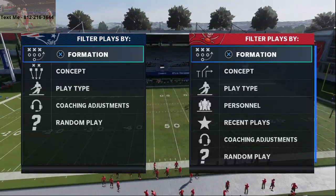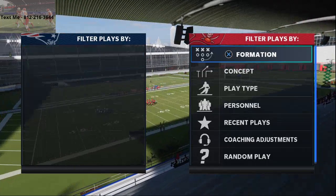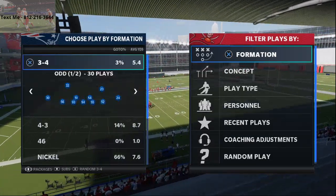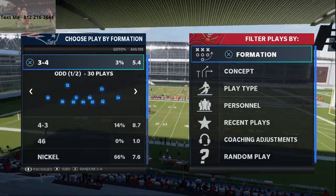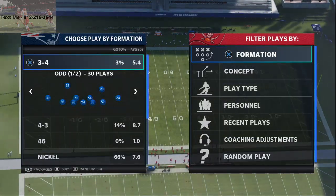In today's video, I'm going to be breaking down a simple blitzing concept to make your base rush more effective in Madden 21. This is a simple three-man pressure that you can use from any formation in the game to really take your defense to the next level.